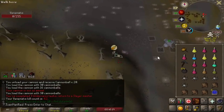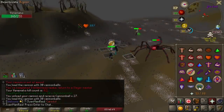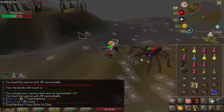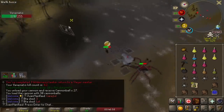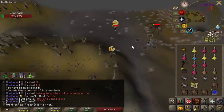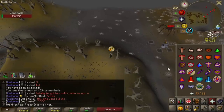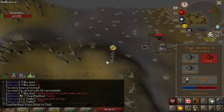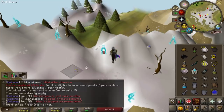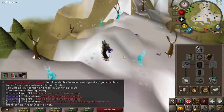Just finished my first Venenatus task — 62 kills. One of my CC mates was there and unfortunately got insta-killed by the boss. Turiel gave me 48 spiders on the next task — let's go! That's almost the maximum; I think 50 is the maximum from Turiel. Hell yeah, I don't even need Crystallia.